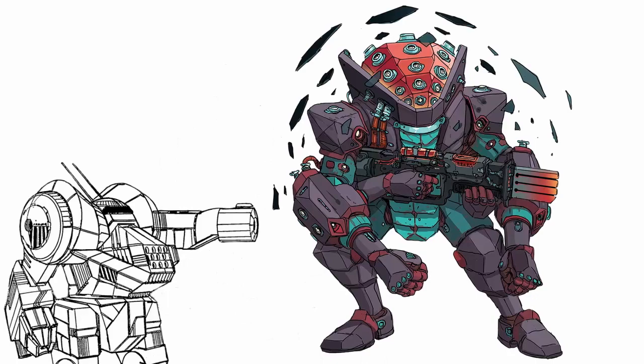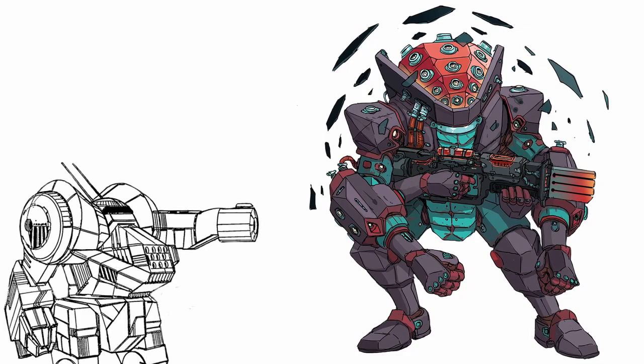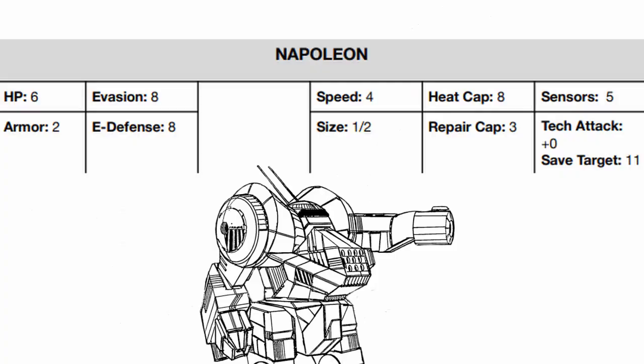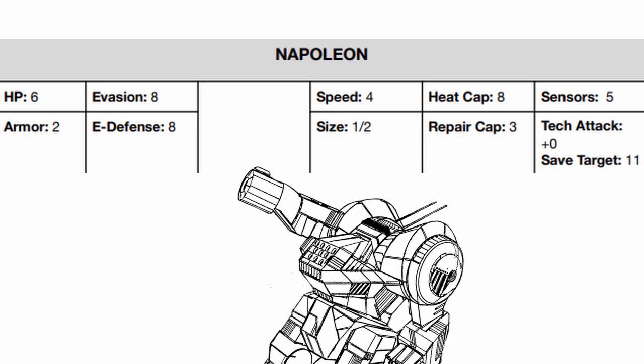To live up to his history, Napoleon was made to last in the battlefield, standing tall at the tip of the spear to withstand everything in its way. On its stats, Napoleon is a tough mech with low health, good armor, average evasion and E-defense. Its speed is decent, so is its heat cap. While its sensor range is short, it has a better save target than most.